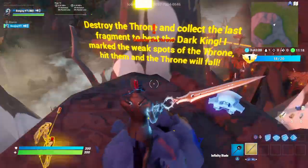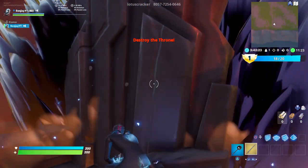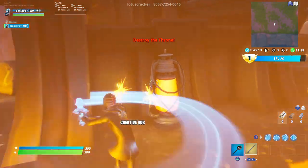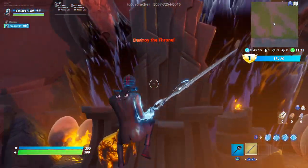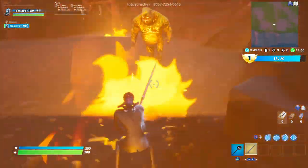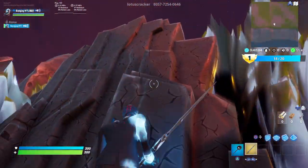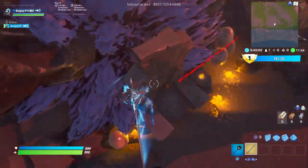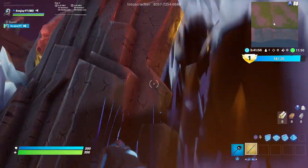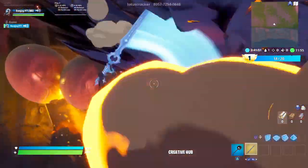It says weak spots - this is the glitch I was talking about guys. Sometimes you don't see the weak spots which is really annoying. As you can see you cannot see the weak spots - this is the glitch I was talking about. It is one of the most annoying glitches. This happened to me last game too. If you keep going at it you might be alright - I don't know where to hit. Oh my god I did it!